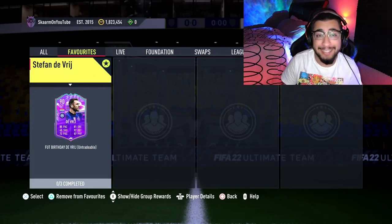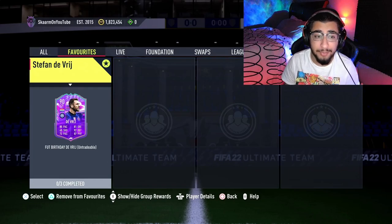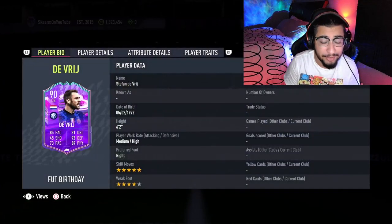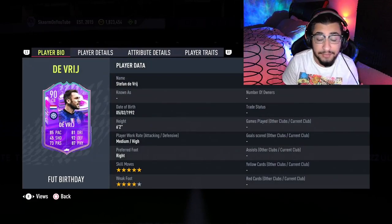What is up guys, it is Skarm, and for today's video I'm going to be completing the brand new birthday SBC for Stefan de Vrij. This is a 90-rated center back - looks very good in my opinion. Six foot two, medium/high work rates, right footed, five star/four star, so very fun and very good.